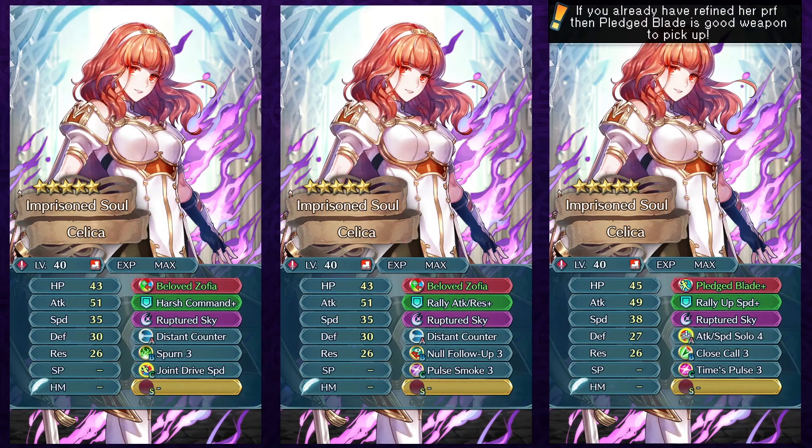And if you already have refined Beloved Zofia and you're trying to merge up your existing Celica into your Forma Celica, then Pledged Blade Plus could be a weapon that you could try to get as it's a premium weapon, so that could be something that is worth snagging just for the aesthetic and just as an alternate option.